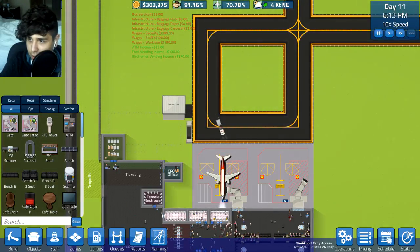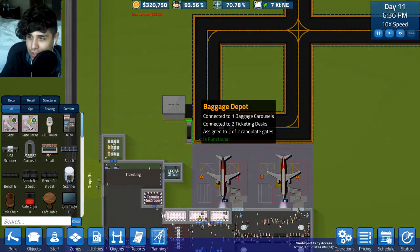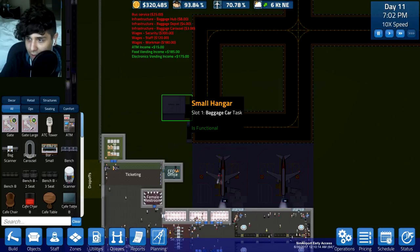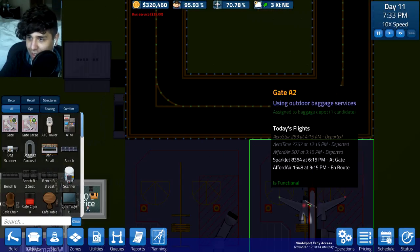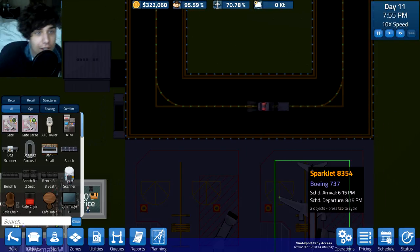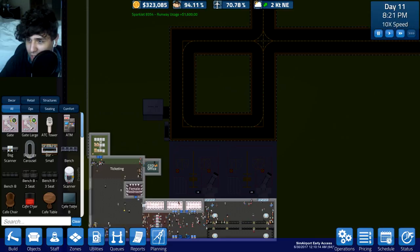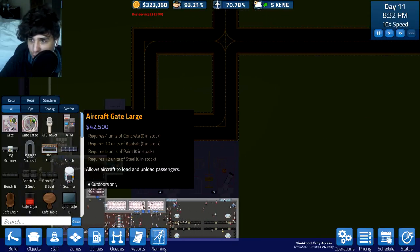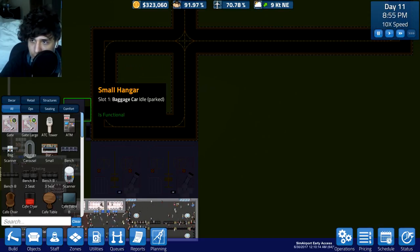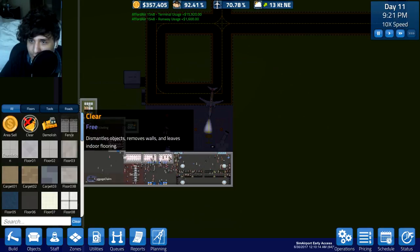I'm not sure if we should actually upgrade the hangar. If we only have one baggage car, does that change anything? Would it make it take longer for the plane to take flight? By the looks of it, the guy doing the baggage is just tossing it into the depot. If we make an extra large aircraft gate and another large gate, we'll probably need another baggage car and another baggage carousel.